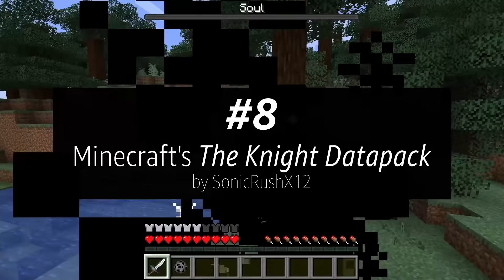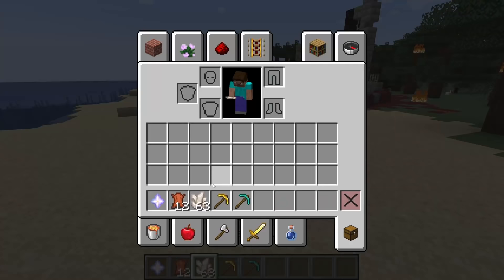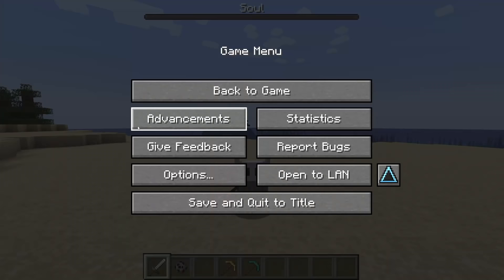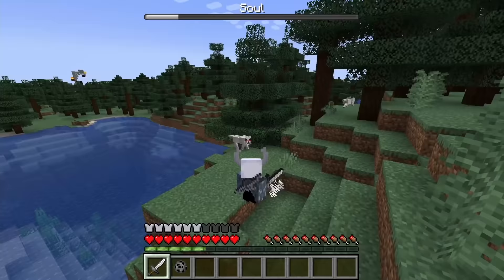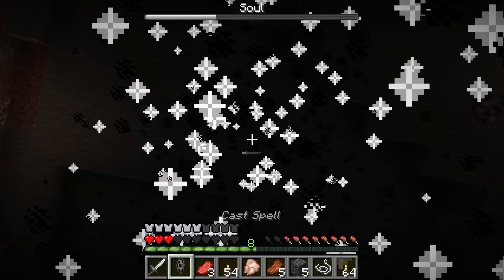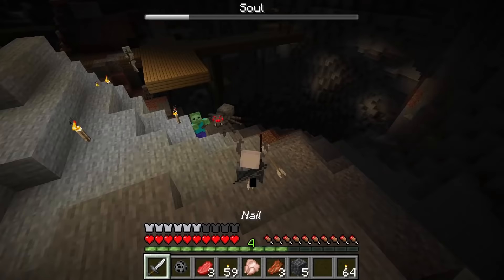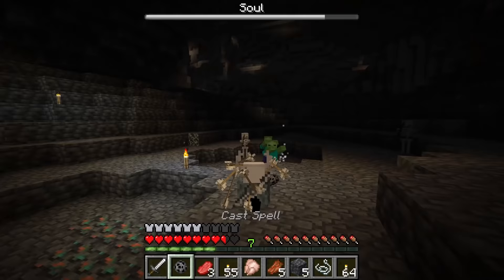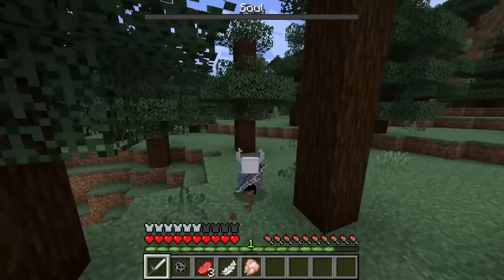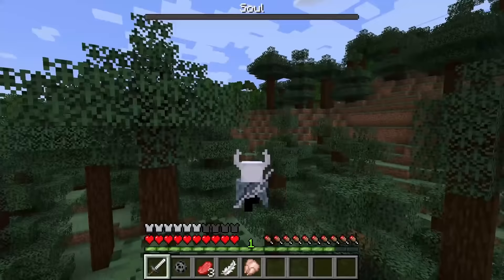At number 8, we have the Hollow Knight mod data pack by Sonic Rush X-12. It allows you to play as the Knight with most of the character's abilities. To unlock it, you have to touch the bottom of the world, which gives you Void Essence. You can craft it by tossing it onto the ground with a Nether Star, 64 Quartz, and 12 Leather. Once you equip the Knight Helmet, you gain a Soul Meter which increases when hitting enemies. You can cast spells by equipping the Soul item and aiming forward, up, or down, or crouch to focus. The data pack also has Double Jump and Dash, which are definitely the most enjoyable parts. The buffs it provides are balanced out by the crafting requirements.